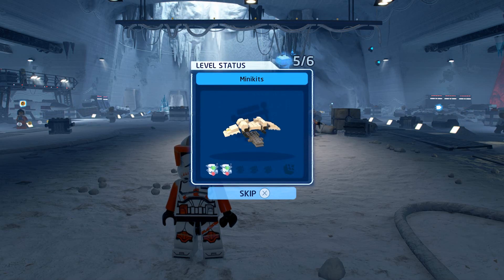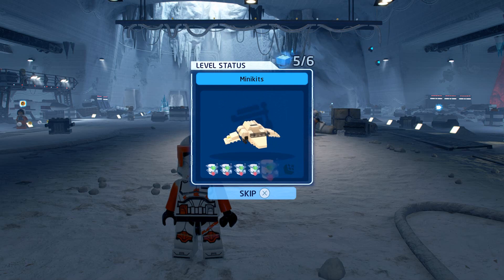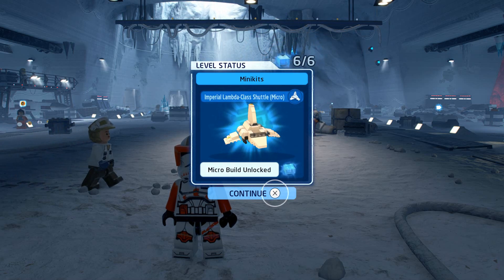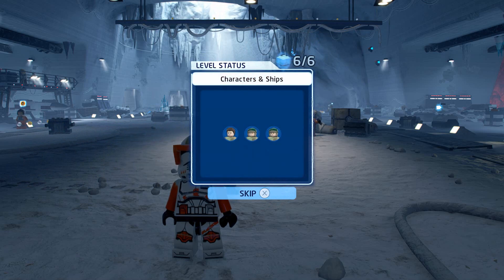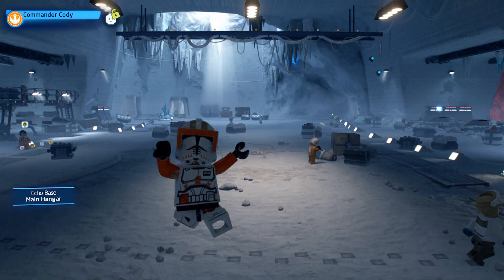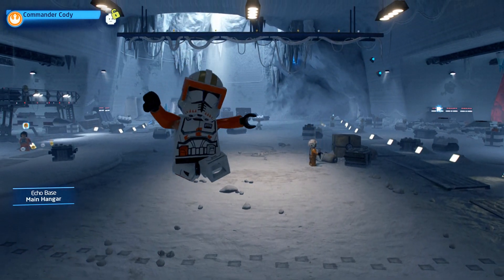We got five minikits — but what are they building? We be building an Imperial Lambda-class shuttle. Lambda? Anybody know? That's another old school reference.